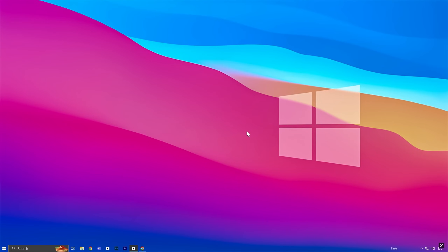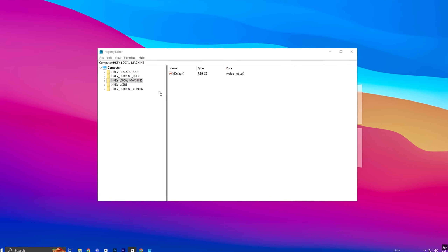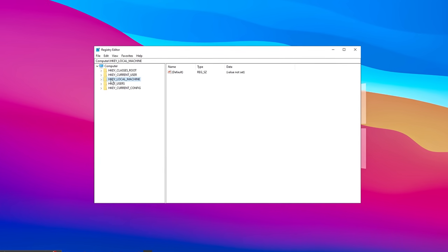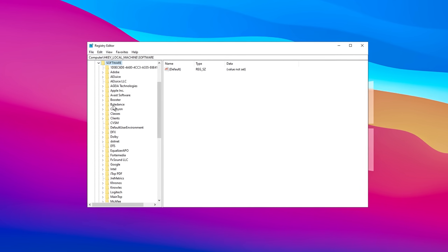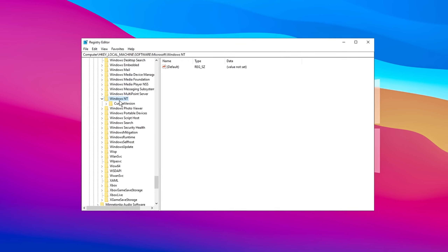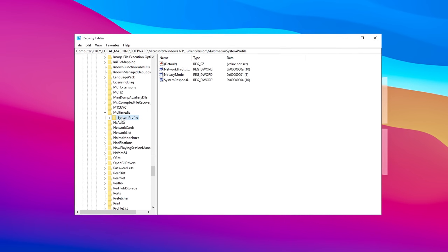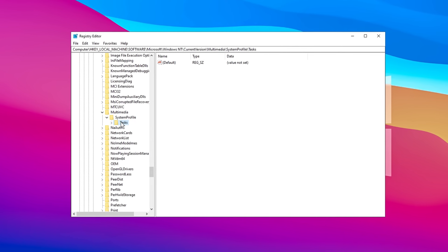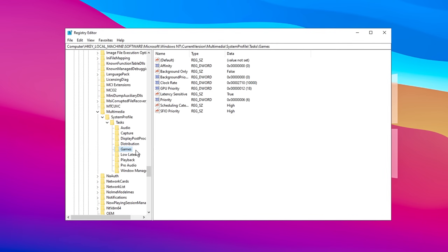To enhance gaming performance by optimizing CPU and GPU resources on a Windows system, you can tweak specific registry settings. Begin by searching for the Registry Editor and running it as an administrator. Once open, navigate to HKEY Local Machine and expand its drop-down menu. Within this section, locate and open the Software folder, then proceed to the Microsoft subfolder. From there, explore the Windows NT directory, and within it, locate the Multimedia folder. Expand this directory and navigate to System Profile. Inside System Profile, find and expand the Task folder, followed by opening the Games folder.